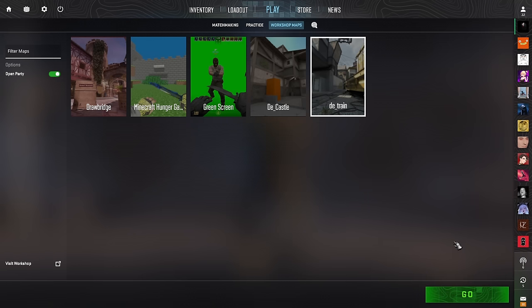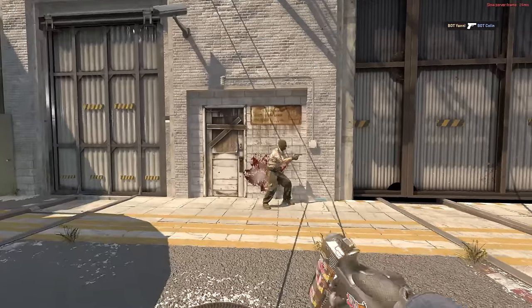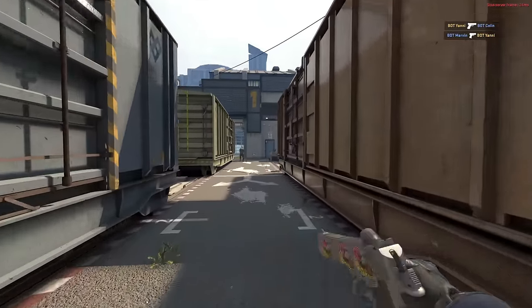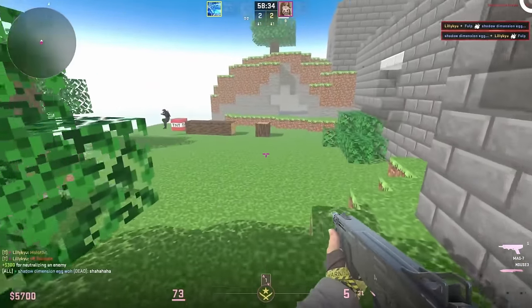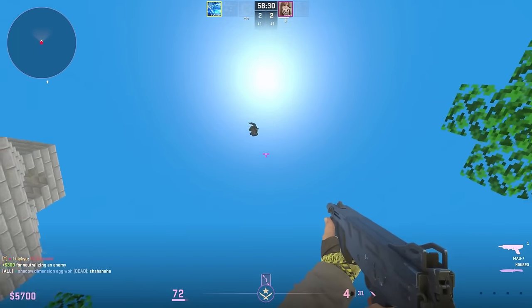They added an extremely important feature that allows you to launch a custom lobby with friends on any official map or from the workshop. This will finally allow you to properly test various mods without needing to host your own server. So if you haven't seen my video about the map with Minecraft mechanics, go watch and play on it.